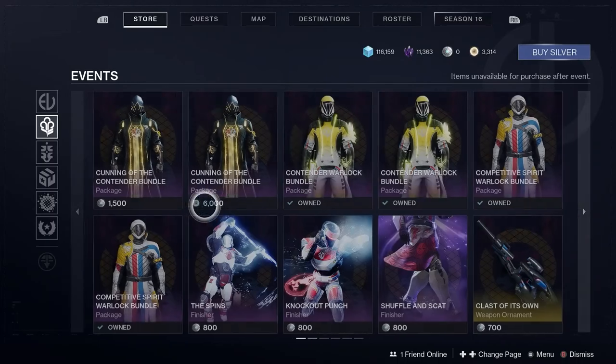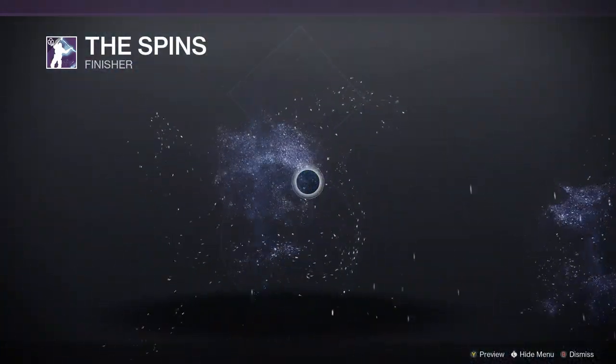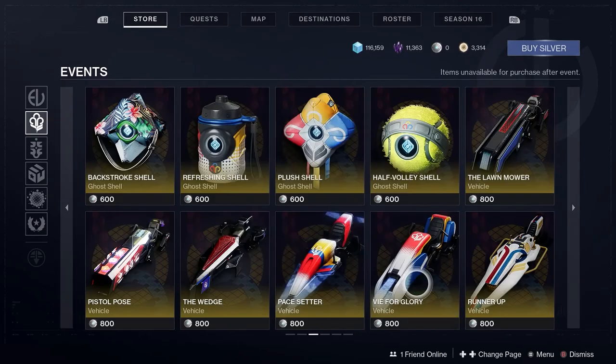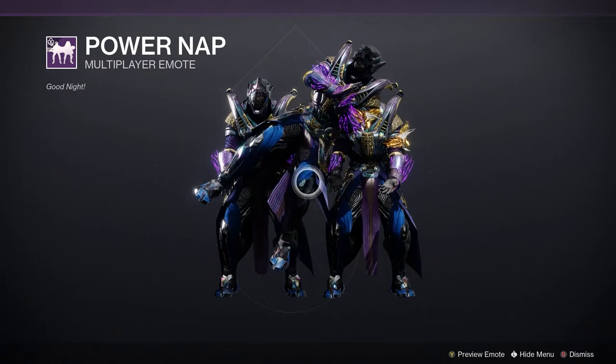All the new cool emotes are in the Eververse along with new finishers like this cool glaive finisher, several exotic ghost shells, and 3 sparrows. For actually playing the event you can get 1 exotic ship, 2 emblems and a shader.